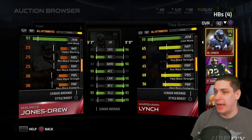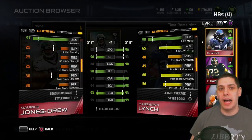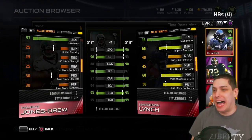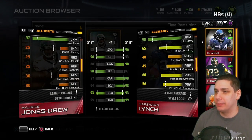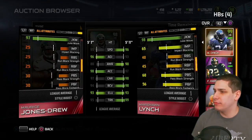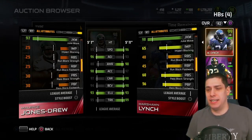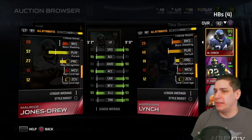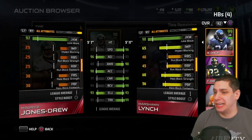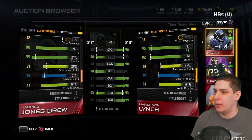Impact block — Marshawn is definitely better there. Kind of surprised to see Jones-Drew down at a 25 for impact block, because I specifically remember one occasion early in his career where Sean Merriman was coming off the edge to try and get a sack, and Jones-Drew lifted him up and sat him on his ass with a block. So that surprises me given that low rating — the average for the position is probably around 45. We're not really worried about it though; the main thing we care about is pass protection, and not everybody even cares about that.